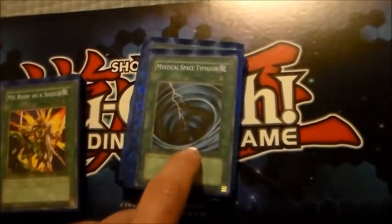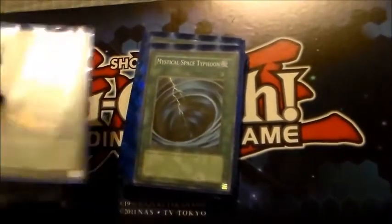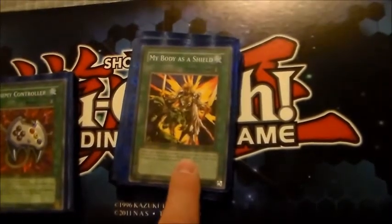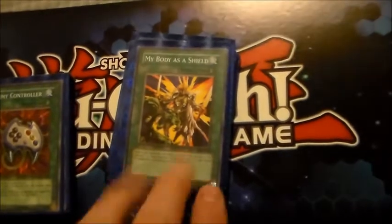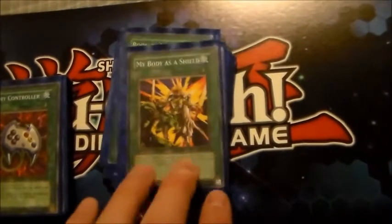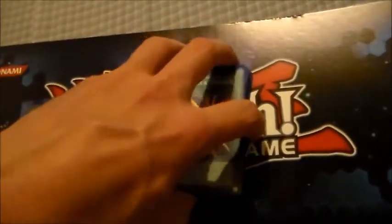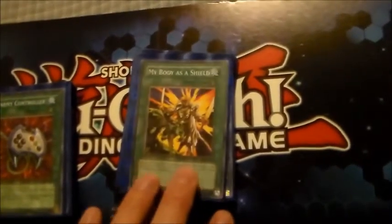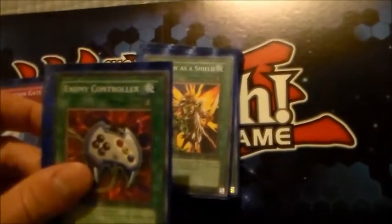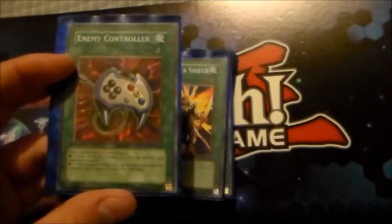Single MST — I think this format the meta decks aren't showing a whole lot of back row. Of course you could side into things like Heavy Storm and maybe one or two more MST. My Body as a Shield — I like this a little bit better than Forbidden Lance, particularly in this deck, because you need to be attacking so you don't want your attack to go down. Pay 1500 life points and protect your plays — they go Torrential Tribute, they go Mirror Force, anything like that.